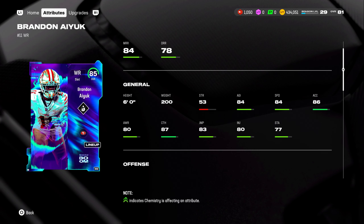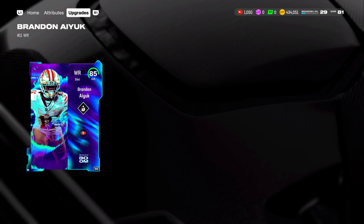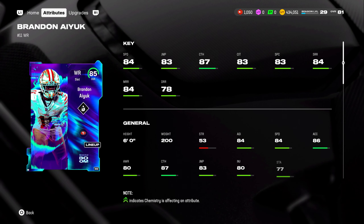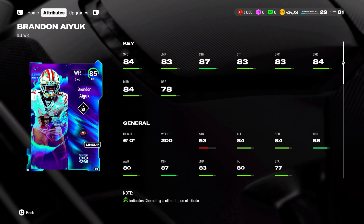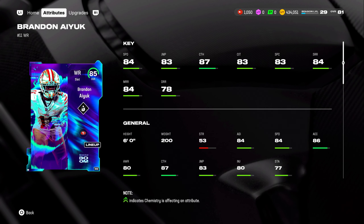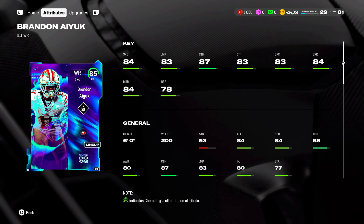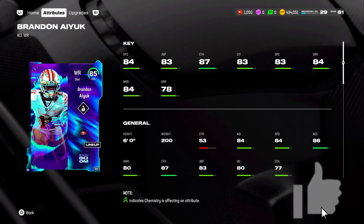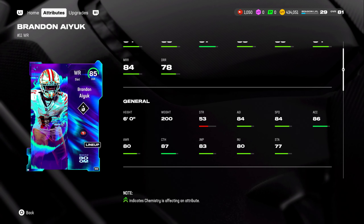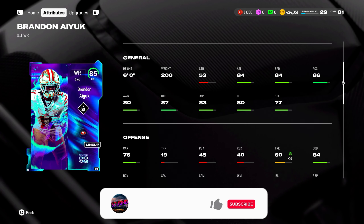This Brandon Aiyuk actually looks pretty solid. I don't think he's gonna be the wide receiver number one in the game, however he should be a really good slot wide receiver. Taking a look at his stats, he is 6 foot, 200 pounds with 84 speed. We do have guys like Tyreek Hill and David Njoku who have over 86 speed, but he does have 87 catching, 84 short route running, 84 medium, and 78 deep route running. You'd want that deep route running to be 80, but him being in the slot, I guess it's gonna be fine on those medium routes.